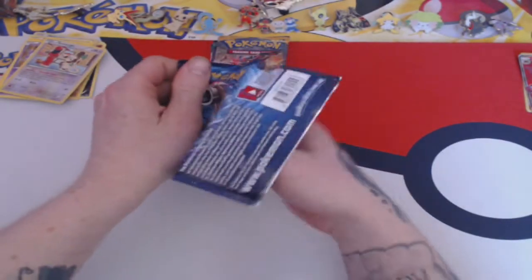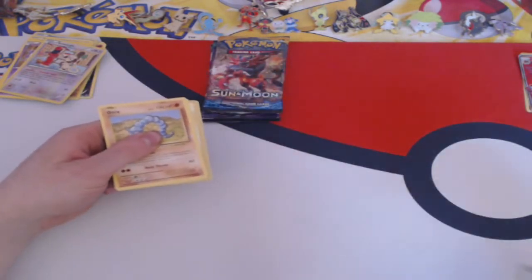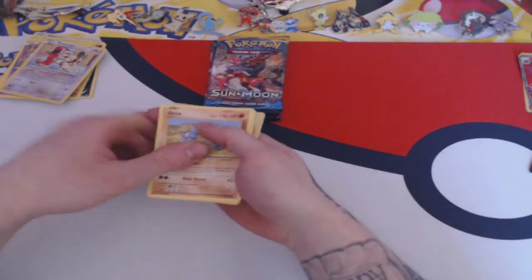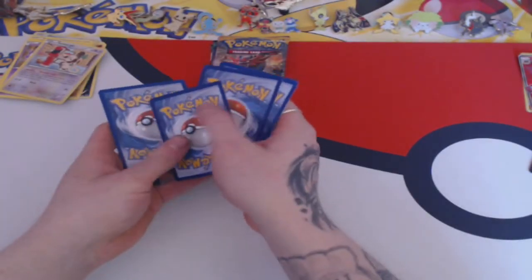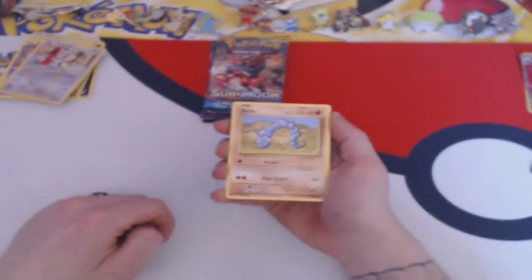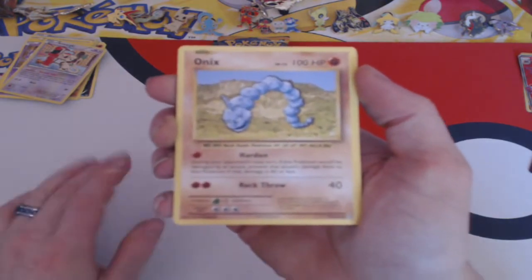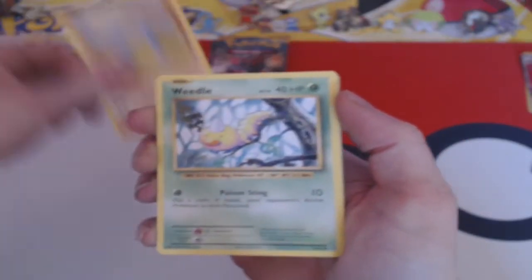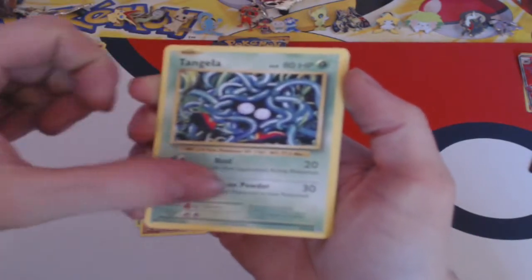Now into Evolutions. Mega Charizard, please - out of all the cards, I'm probably not going to get it. I can tell from the colour of the card. I've opened a lot of Evolutions packs and I still haven't got a Mega Charizard Full Art. Still haven't got it - I'll be on the hunt for that. Probably going to do a lot of Evolutions pack openings soon.